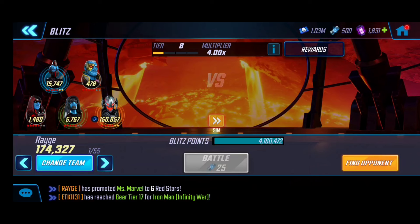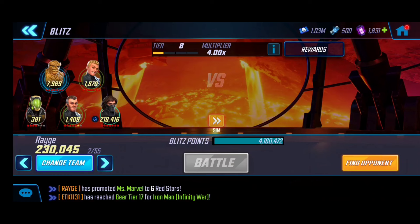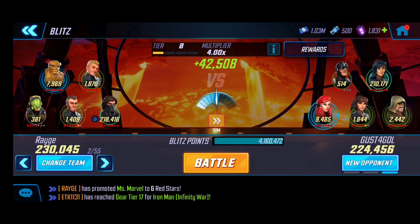Most of my blitz teams are unconventional - I'm all over the place because I've built up certain characters for specific game modes, so many of my teams aren't fully built. I have some straggler characters here and there. For example, I really like what Winter Soldier can do by himself, so I'll use him as my main lead and as the same carry example.